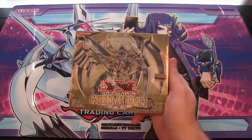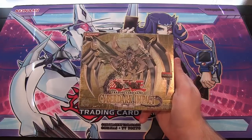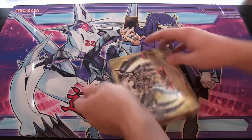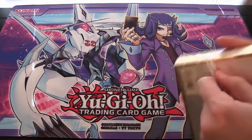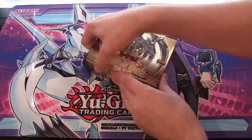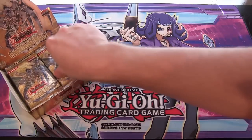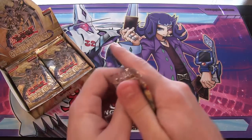You guys have wanted to see a box opening of this set. This is First Edition, as you can see right over there. Let's hope we get some good pulls. Maybe get some Blackhorns — Blackhorn of Heaven. Or some of these Cyberdarks. I like the Cyberdark cards. A lot of people say this is probably the worst set. There are a few good cards in it, of course — mainly good rares and commons, really, even over its holos. All those Cyberdark cards, I've always really liked. I thought they were cool. Evil Zane used them, so instant cool points, right?